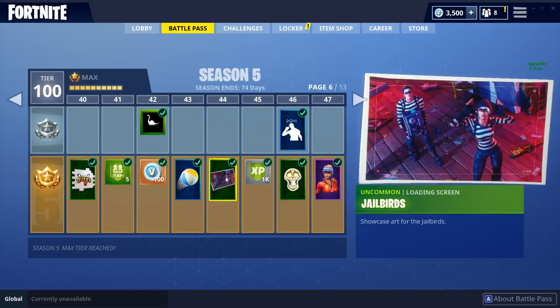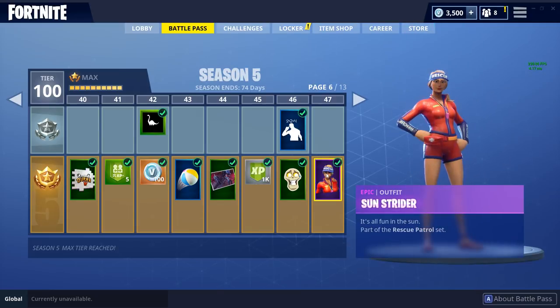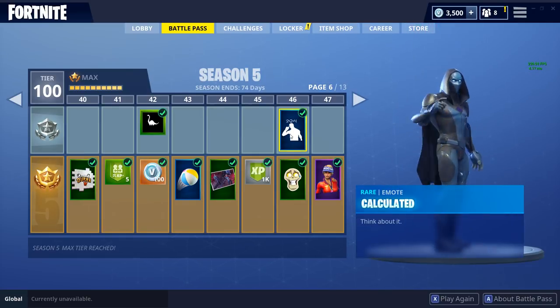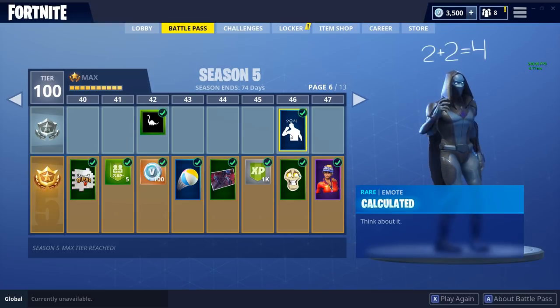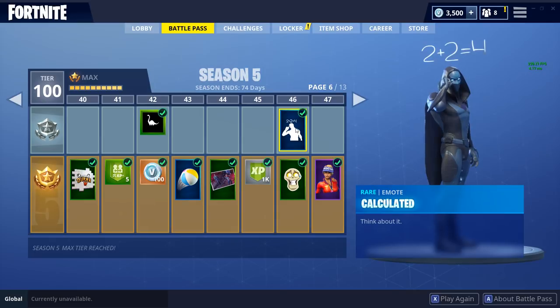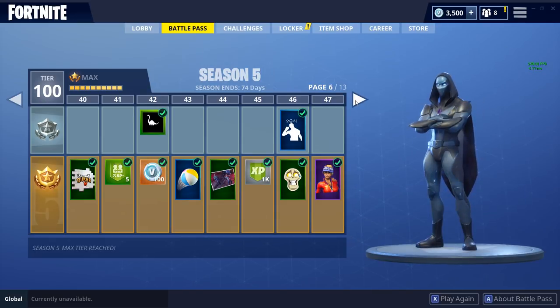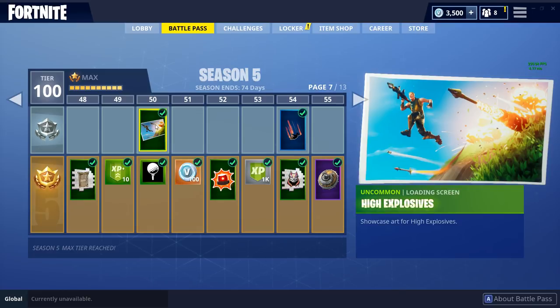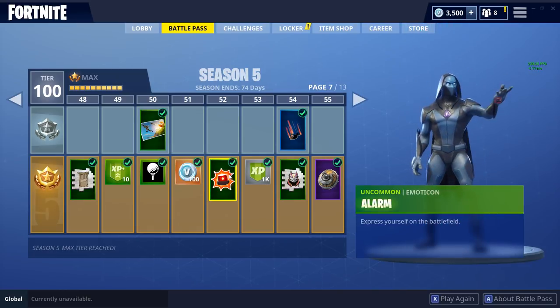There's the jailbird loading screen, and we also have the Sun Strider outfit which is like a rescue lifeguard kind of character — she looks pretty cool actually in the leather pants and everything. We also have the Calculator emote which is pretty cool — I love that little dinky noise, that's awesome.